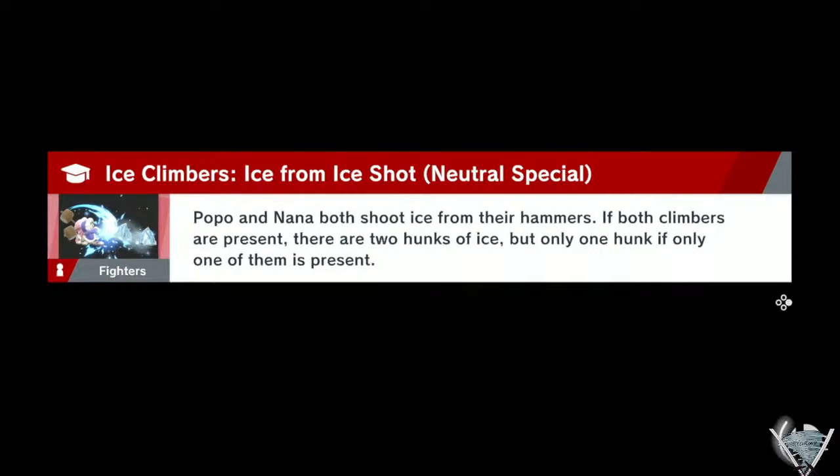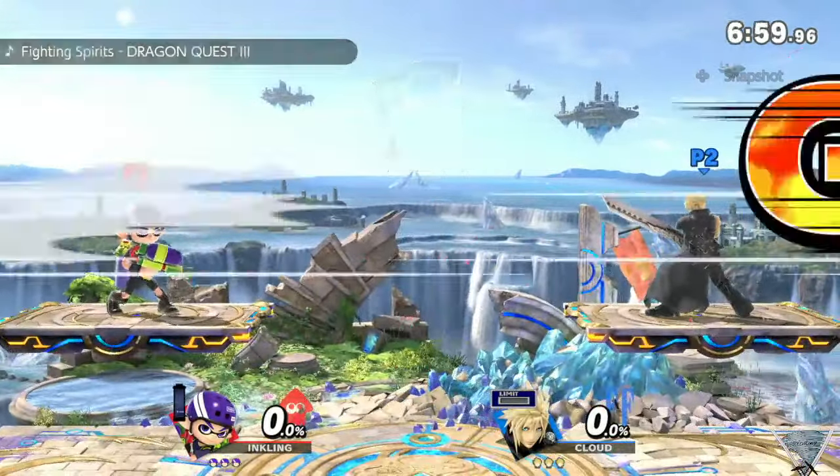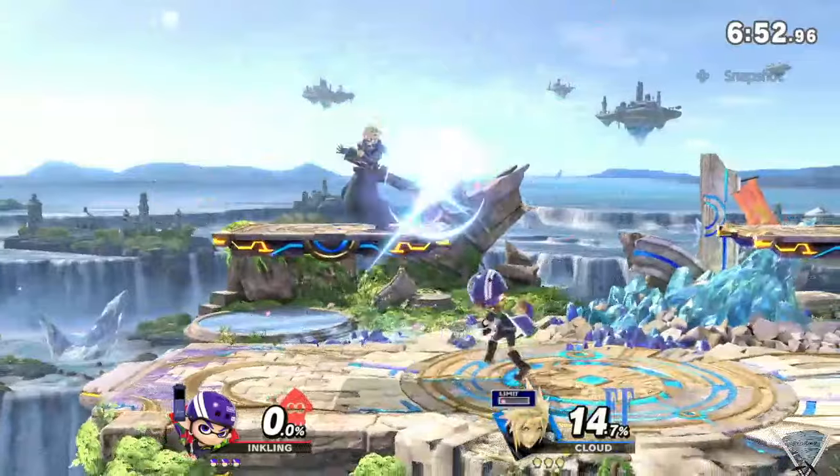Alright, this is last week's Summer Smash Fest number 25, losers round one. We've got Jay versus Pi — Jay's on the Inkling, Pi is on Cloud. First opener goes to Jay.